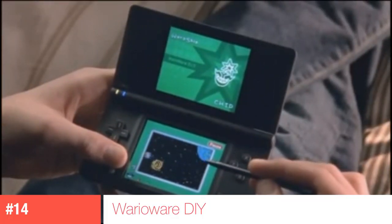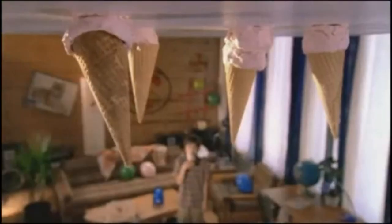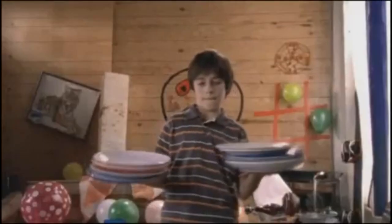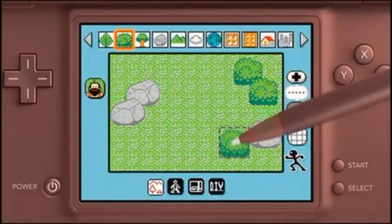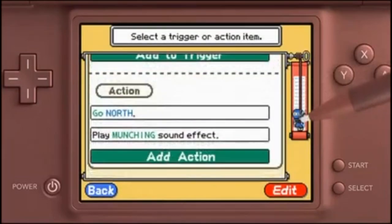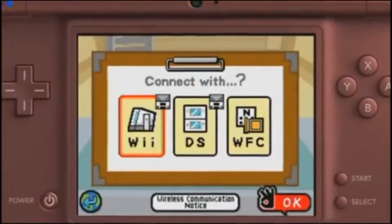Coming in at number 14 is WarioWare DIY — though you can also substitute this for WarioWare Touched, another WarioWare game on the DS. Either one is a fantastic game to play with three other people locally. They're frantic mini-games, all three to five seconds long. DIY stands apart because you can actually create your own mini-games, save them, and play them with friends. It also came with over 70 mini-games, so there's no shortage.